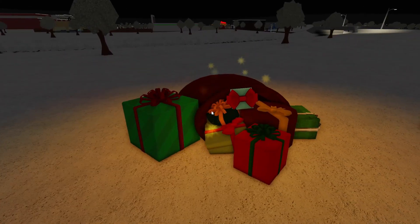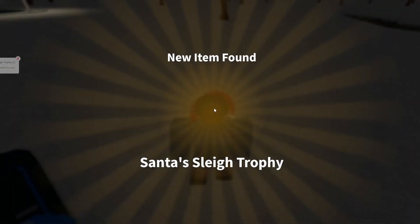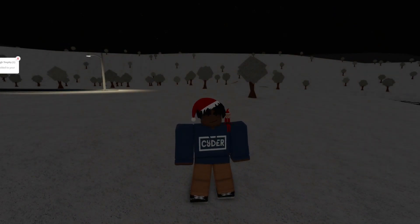It's red, it's got a few presents flowing out of it. You just walk over to it and click take or just press E. You should be able to get the newly added trophy. New time found — Santa's Slay Trophy — and it'll say Santa's Slay Trophy 1, new item added to your inventory.